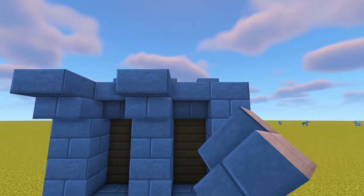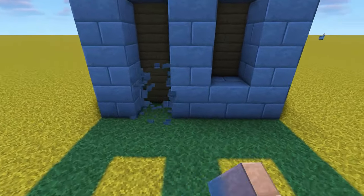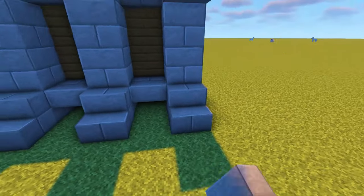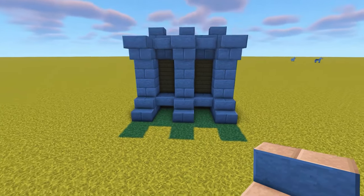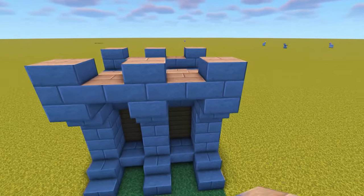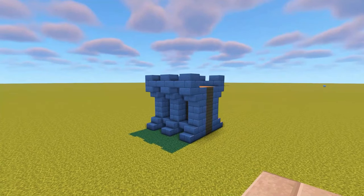After that, add the upside down stairs going across the top again. Then replace the stone brick at the bottom of the gap with a stone brick slab and add stone brick stairs in front of the columns. Finally, add stone bricks on top of the upside down stairs that stick out at the top with stone brick slabs between them. And that's the straight wall design completed.